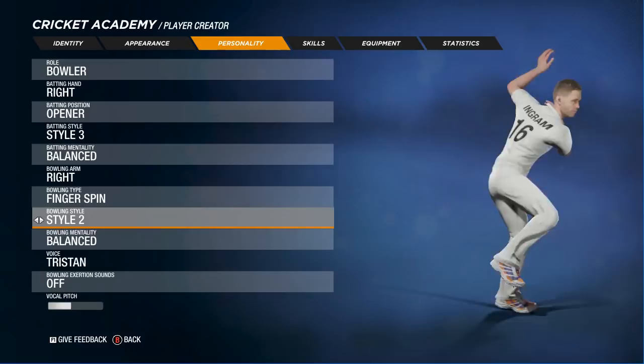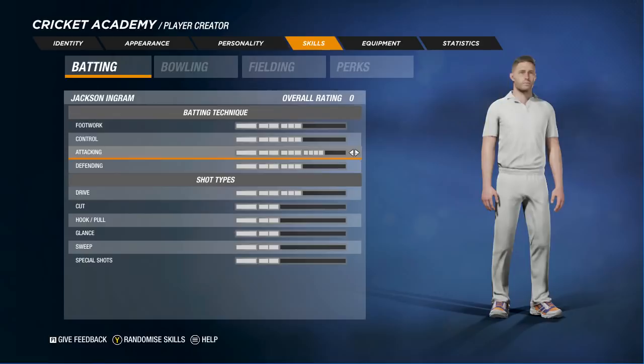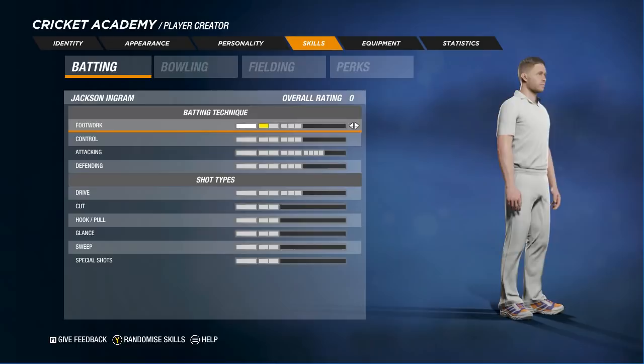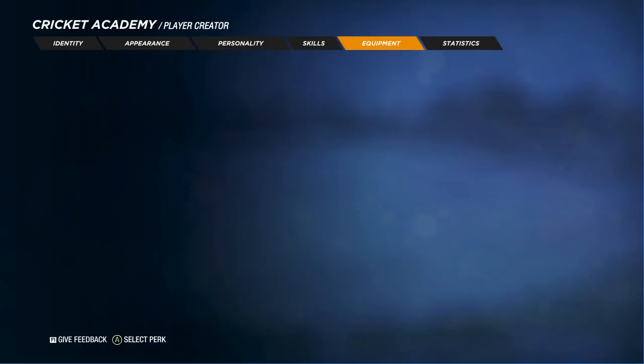So here we've got the skills. It's a little confusing - obviously you increase them to make it better and stuff. There we go - you can go across. Pretty similar to last time. Then we've got the equipment and the stats - obviously no stats at the moment. The skills are pretty standard, but the perks...